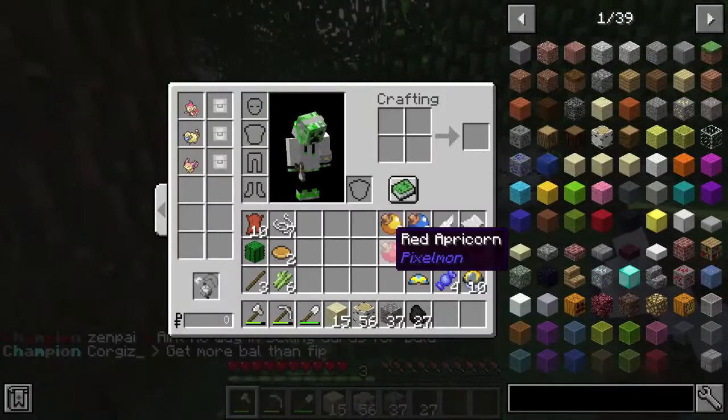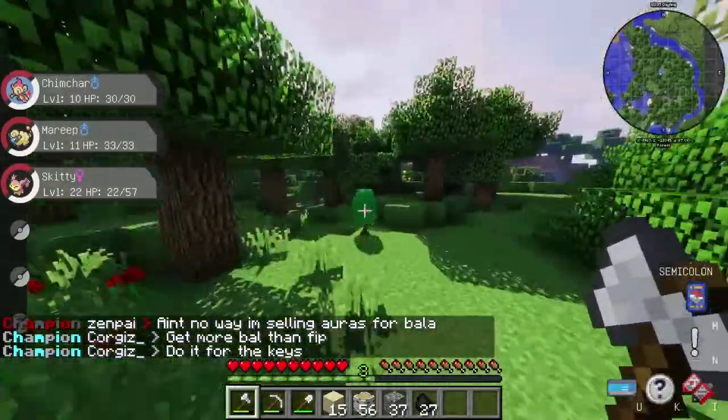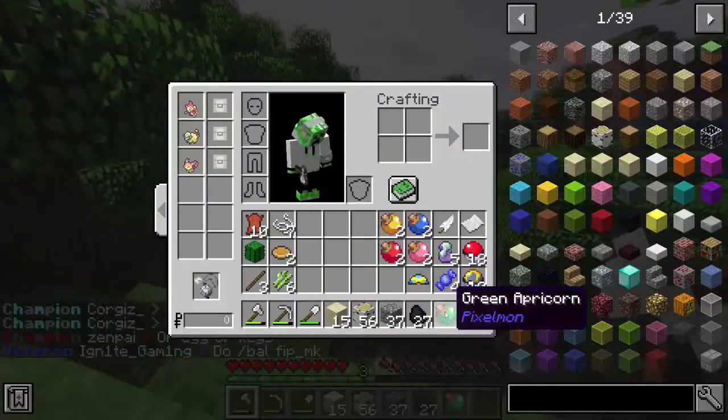I found an Abra — an Abra, Kadabra, Alakazam! I just want to fight this Pidgey. Oh, I found an Abra too but it just teleported away.